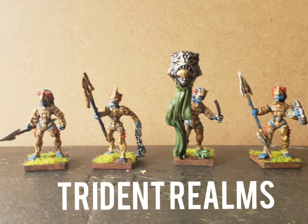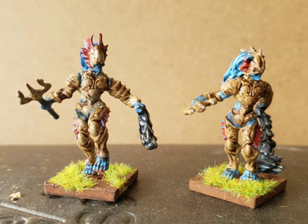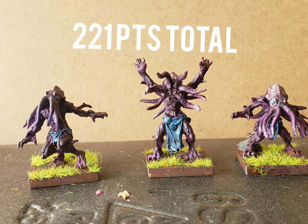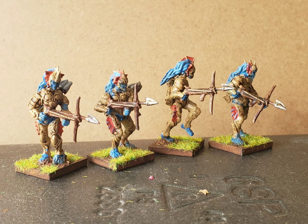And the Trident Realm — this is the command section. There is a centurion with a big net. Then the lurkers, who carry tridents and nets. Julie just had to have the otters — why not? There is also a Thule Mythican in the middle who is a spellcaster, two Thule warriors who are like octopus people, and the heart piercers, which are harpoon guns — the ranged component of the Trident Realm.